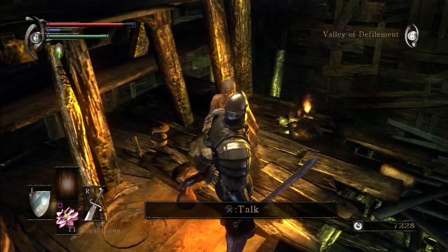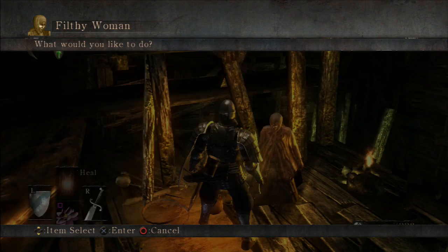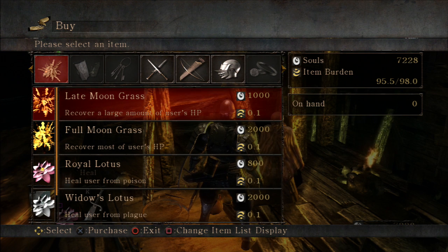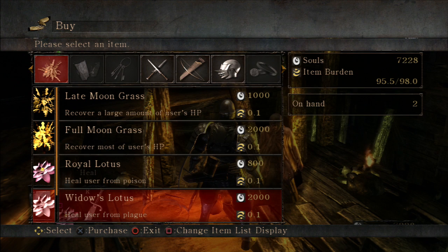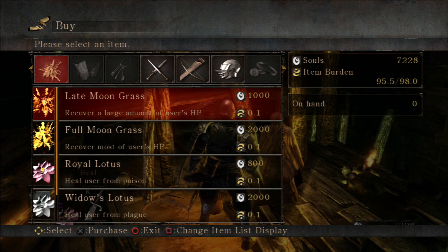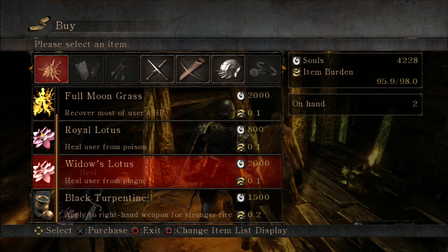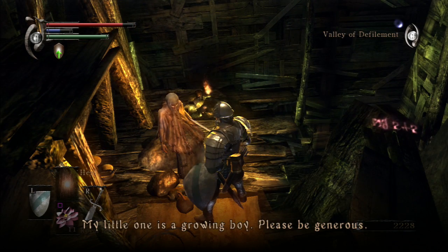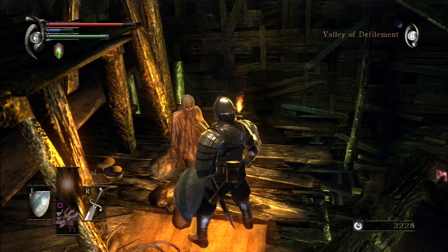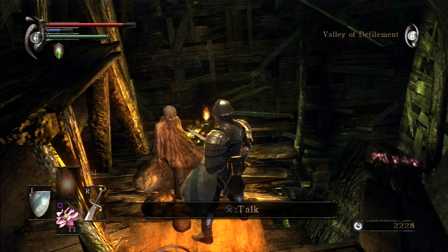We can talk to the lady — 'Won't you buy something, my poor child is hungry.' This lady here — we can buy some stuff off her. The key things to buy here are obviously Royal Lotus. Widow's Lotus is handy. Black Turpentine is very very handy so I'm going to buy at least two of those. Widow's Lotus is pretty rare. She says 'finished already, my little one is a growing boy, please be generous.' I think I've been pretty generous.